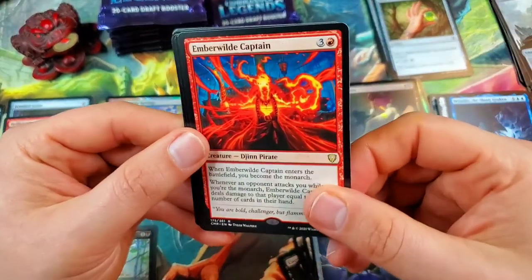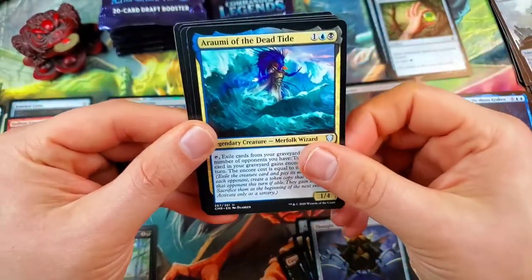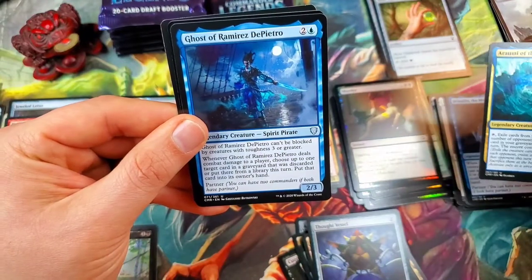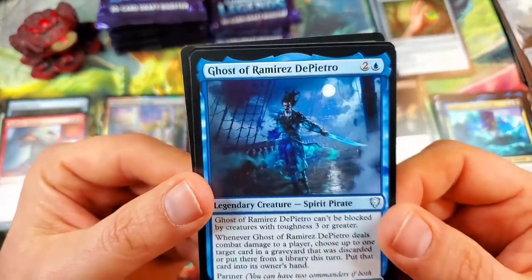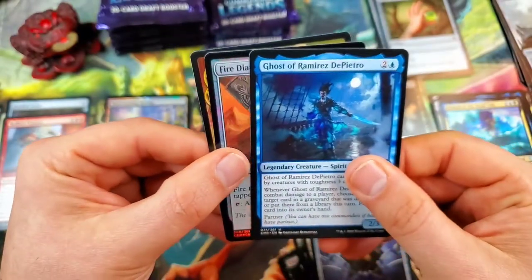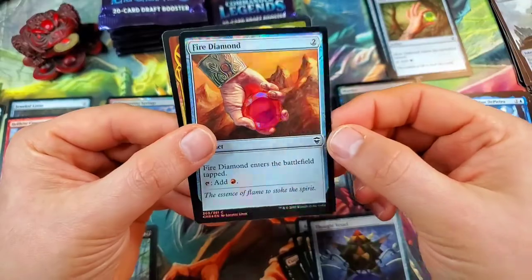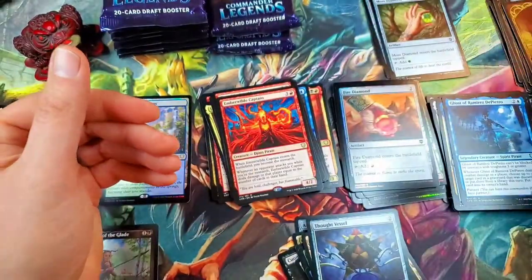Then the Emberwild Captain for the rare. Romi of the Dead Tide for the merfolk wizard, and the Ghost of Ramirez DePietro — I haven't seen this one yet, spirit pirate. And a Fire Diamond foil — I like that, that's cool. The Monarch.